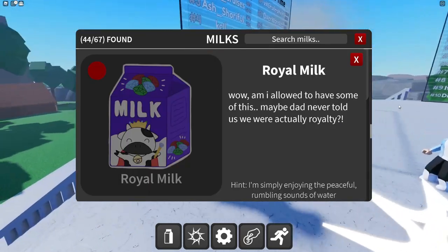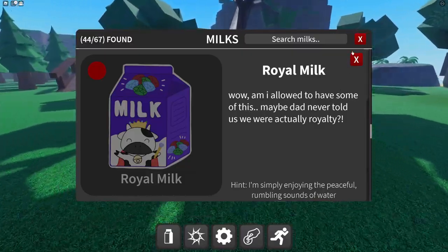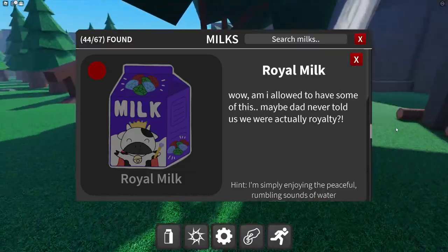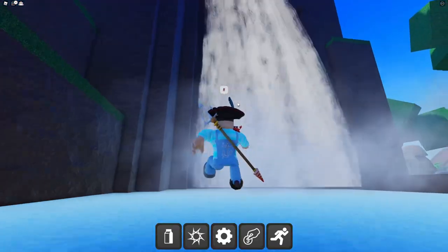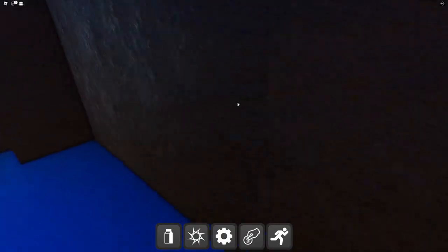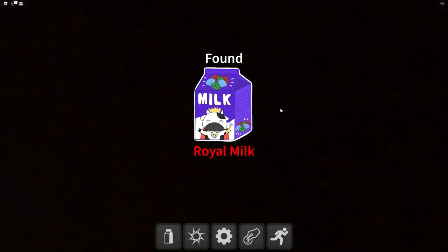Royal milk — 'am I allowed to have some of this?' The hint says 'I'm simply enjoying the peaceful rumbling sounds of water.' There's a waterfall here — what the heck, there's a wall behind the waterfall! The royal milk with its little crown and staff.